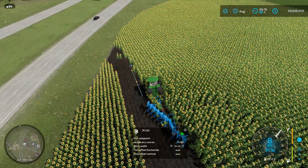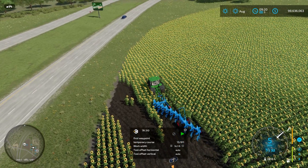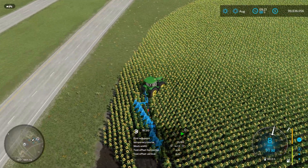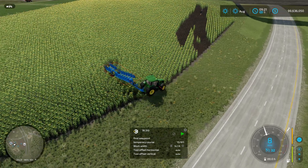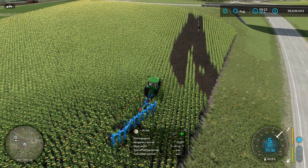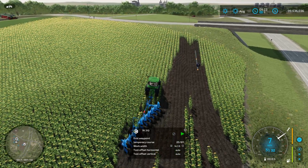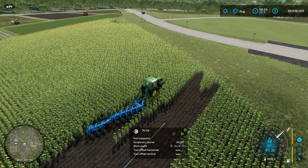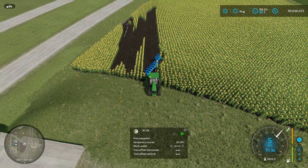Something I'm still planning to do is a full cycle of a field — from freshly harvested, do all the field prep and field work right through to harvested — using Autodrive and Courseplay as much as possible. I'm going to do that as a mini-series, probably three or four videos. We'll start from harvested: mulch, lime, plow, fertilize, roll, seed, roll again, fertilize again, harvest, and sell crop.